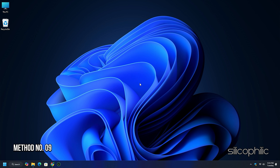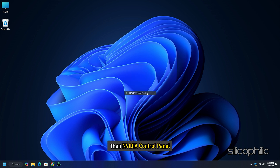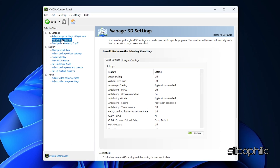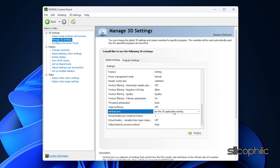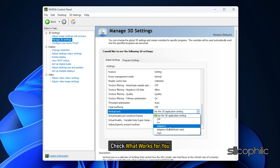Method 9: Adjust V-Sync Settings. Right-click on your desktop and select Show More Options, then open the NVIDIA Control Panel. In the left pane, select Manage 3D Settings and choose Global Settings. Find Vertical Sync and set the drop-down menu to On or Adaptive. Check what works best for you.